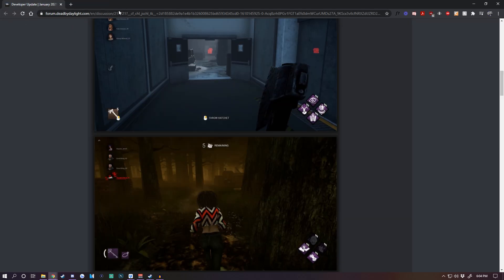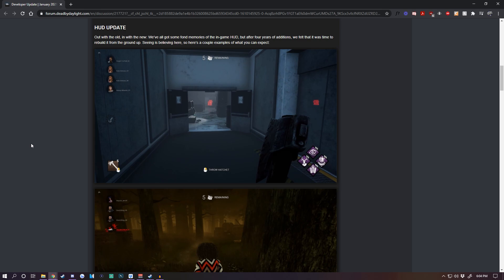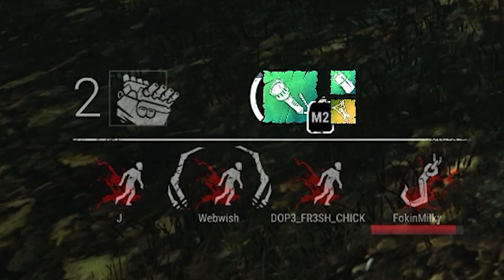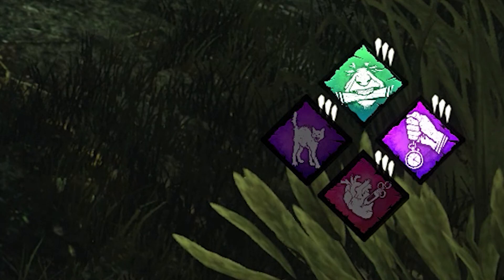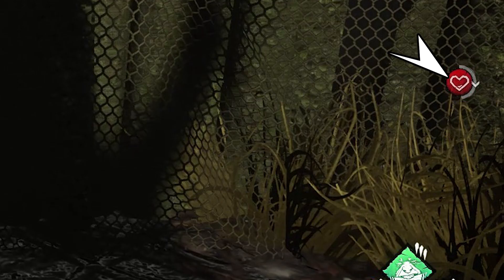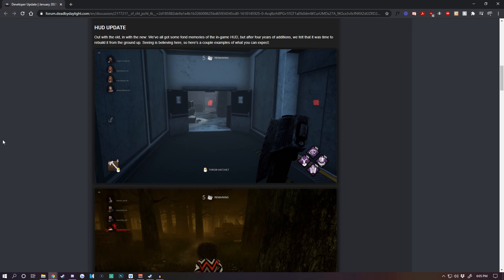I have a lot of feelings about this. I can respect what they're trying to do but personally I don't like it at all. As a game developer, I'd want people to look at the least number of spots possible. Right now from a survivor POV, everything is in the bottom left: your teammates' images, hook info, generator counter, item. Bottom right is your perks. Above the bottom left is where points show up — evaded chase, hooks. The right side shows status effects like exhaustion. You only have to look at two positions: bottom left and bottom right.